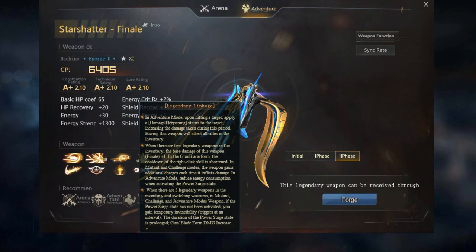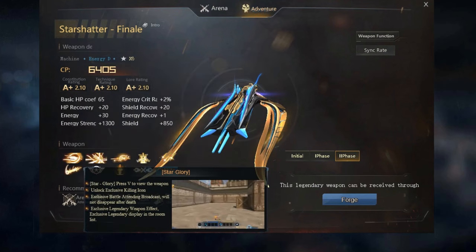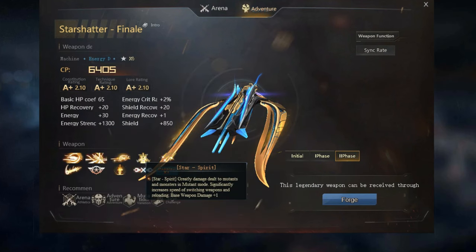Legendary Linkage Boost in Adventure Mode: Hitting a target applies damage deepening, increasing damage taken, affecting all rifles and inventory. With two legendary weapons, base damage is increased by one, shorter right-click skill cooldown, additional charges in mutant and challenge modes, and reduced energy consumption in Adventure Mode. With three legendary weapons, you gain temporary invincibility if Power Surge isn't activated, increased Power Surge duration, and boosted damage in gun and sword form. Damage can also be boosted by having Siren V2 in your warehouse and by using runes.